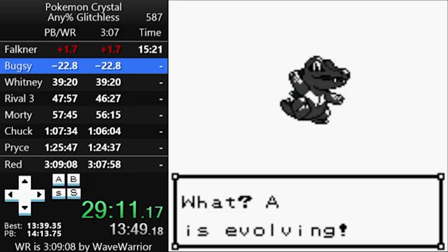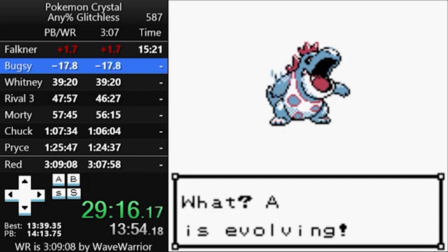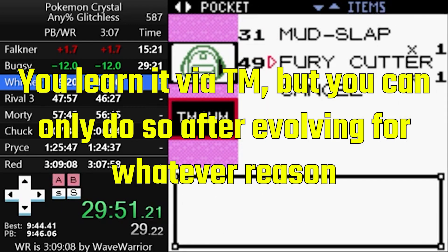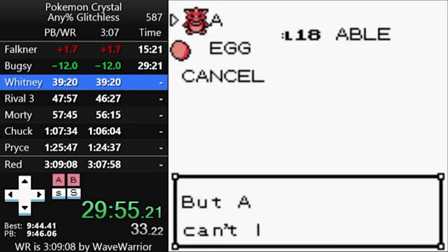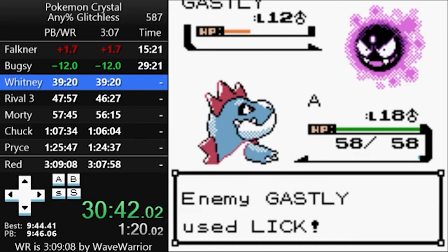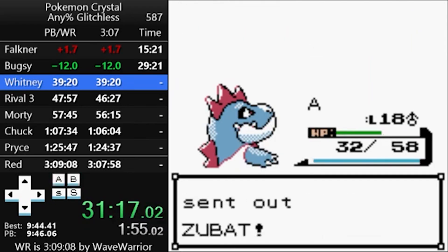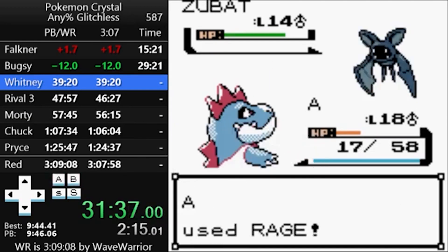After the Bugsy fight, Totodile will hit level 18 and evolve into Croconaw. This is important because the next rival fight is basically impossible as Totodile. Croconaw has better defenses and also learns the Bug-type move Fury Cutter upon evolving. It starts at 10 base power, then doubles each time you use it in a row. This is the only way to deal super effective damage to the rival's Bayleef right now in the run.